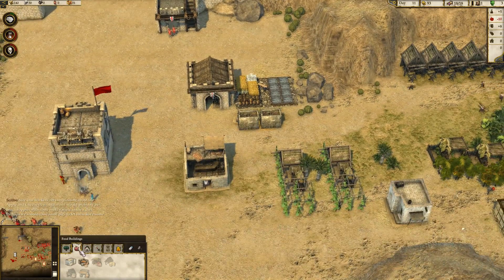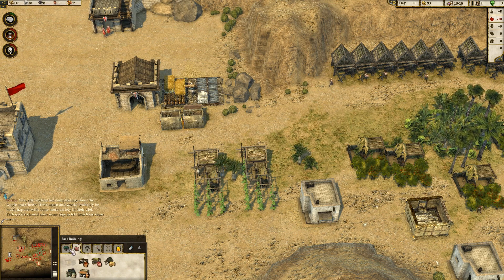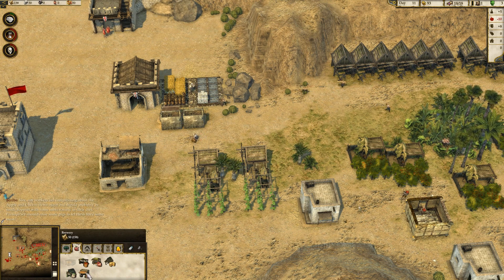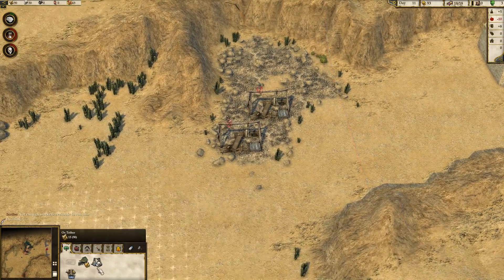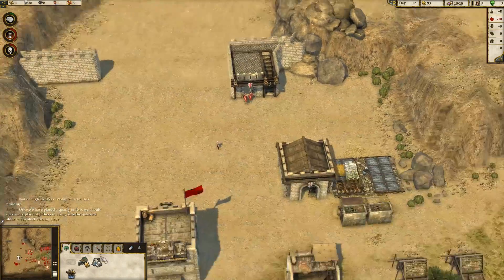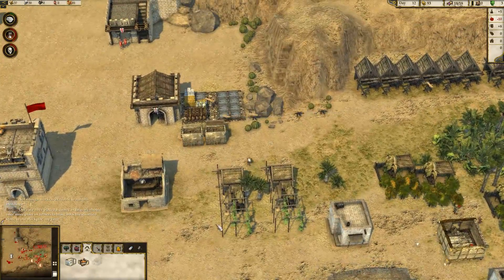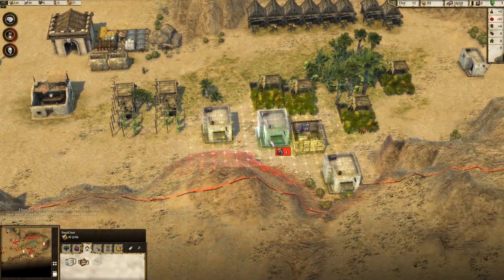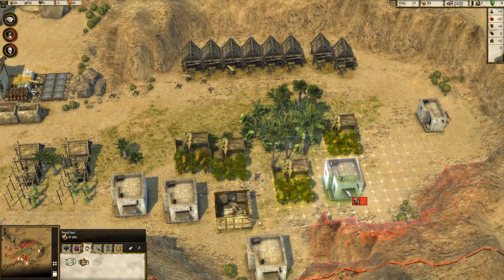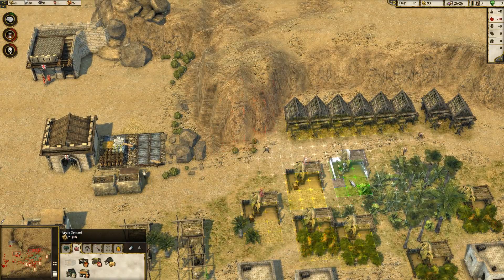Our workers are complaining about the apple and cheese stews again and would probably be much happier with some more variety in their diet — perhaps we should raise some pigs. I'm not building alternatives because it costs so much. We got other fish to fry here. Once we have placed a quarry or two, we should place ox tethers to bring back the quarried stone to our stockpile. We need another hovel — four peasants is not going to be enough, I'm going to have to go with eight.